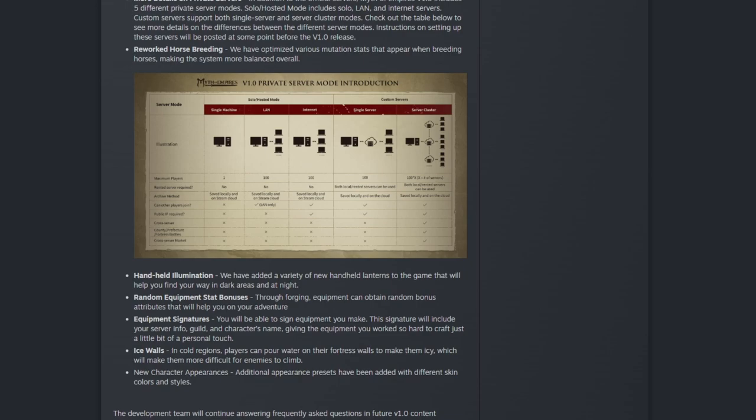Handheld illumination — various new handheld lanterns will help you find your way in darker areas at night. This tells me we're going to have more darker areas like caves. Also, random equipment stat bonuses: when you forge a piece of armor, it will now have a chance to roll a random stat bonus, which will diversify the armor options even more.